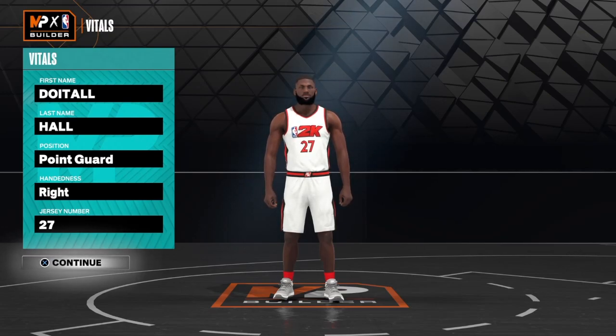We're back with another NBA 2K23 current gen build video. This build is not your typical point guard — it has crazy balance. You can finish with this build, you get contact, gold Agent 3, gold Needle Thread, gold Quick First Step, gold Clamp Breaker, gold Clamps, gold Glove, gold Interceptor — all that on defense. Make sure you watch the video to the end to see this masterpiece.